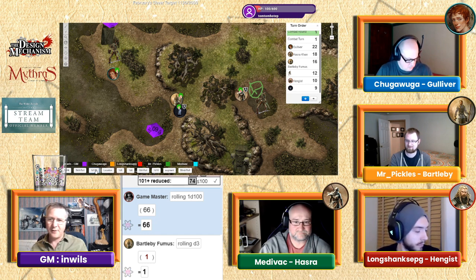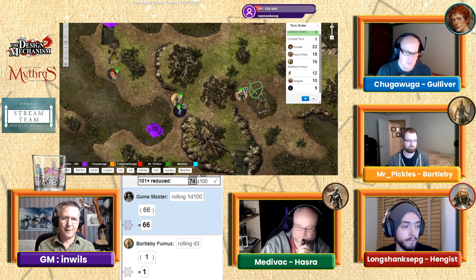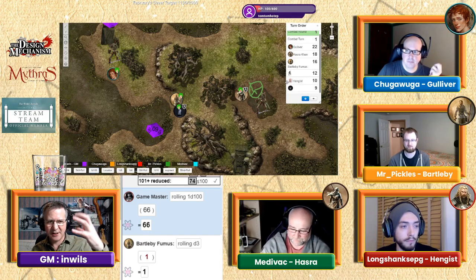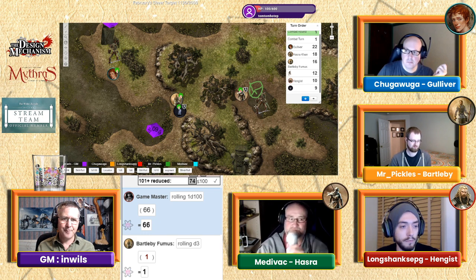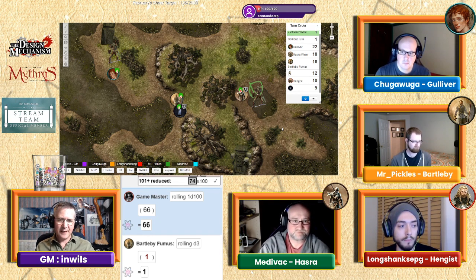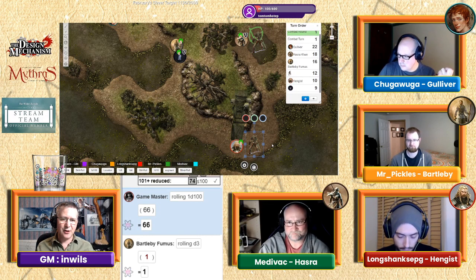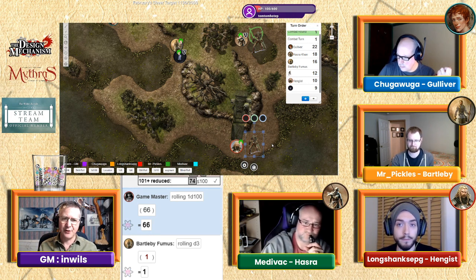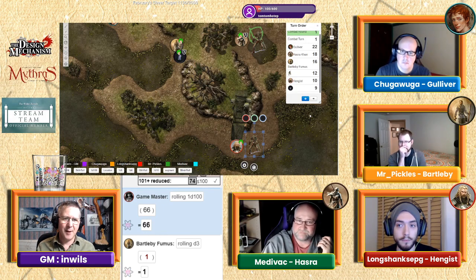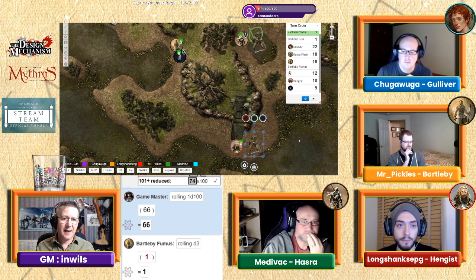It will be stunned on initiative 12, so Gulliver, on your turn that creature doesn't seem to move — it's just got its hand out. Hazra, your skeleton is completely out now, using its second action to get out. Hengis, your skeleton is halfway out — it needs two turns to get completely out. Yours comes up quicker, Hazra, because it's coming up through water.